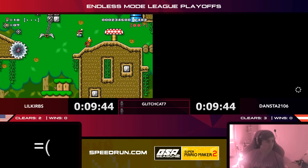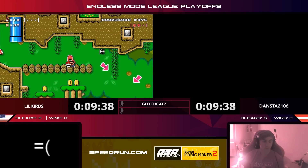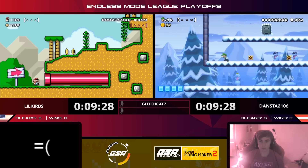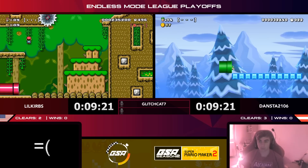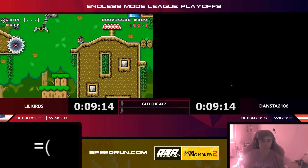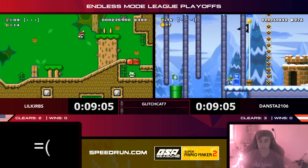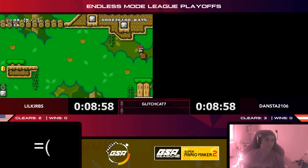Little Curbs takes a really scary slide — butt-sliding right under that slope, getting around that saw. Curbs brings a shell because it might help him cheese something. He falls into a spike drop — how could he have known? It's really tough with those blind drops. Dansta has great fortune with another new-soup speedrun style level. There's a checkpoint for Dansta that's really going to help out. Little Curbs grabs that final coin, into the next section but no checkpoint — he has to be very careful.